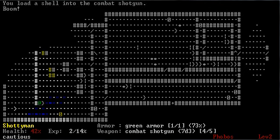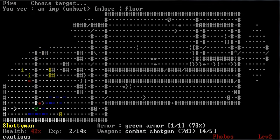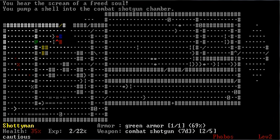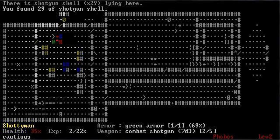And now we meet our first imps. Again, this is Doom, so we get demons. Are they aliens or demons? Demons. They're from hell. Alien demons from hell. Okay, that's close enough.